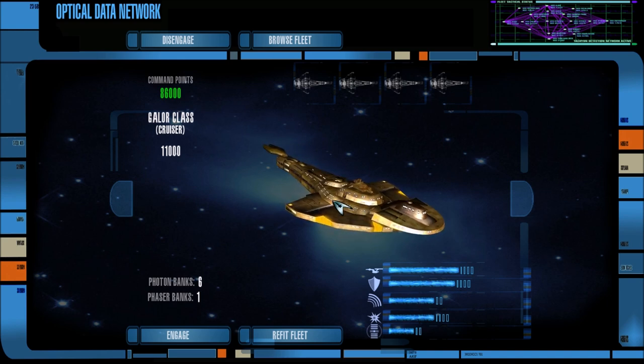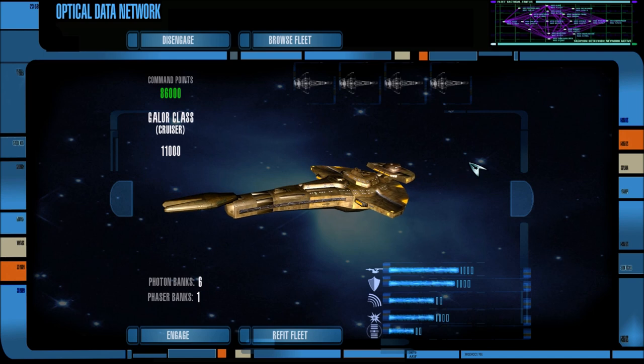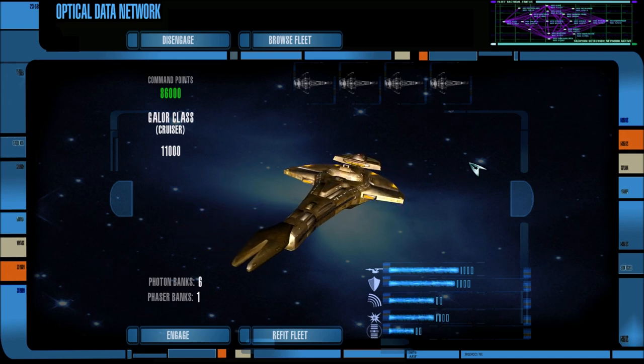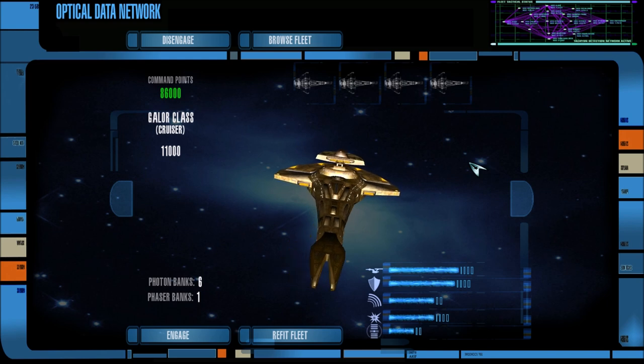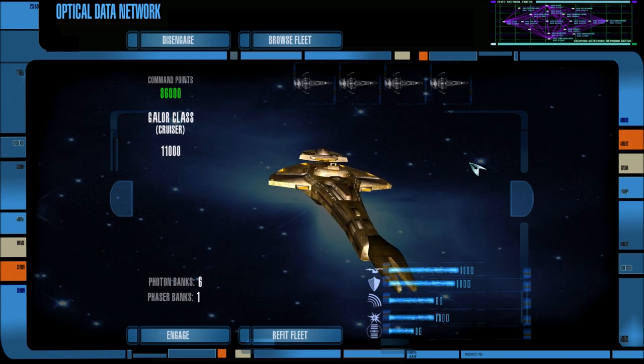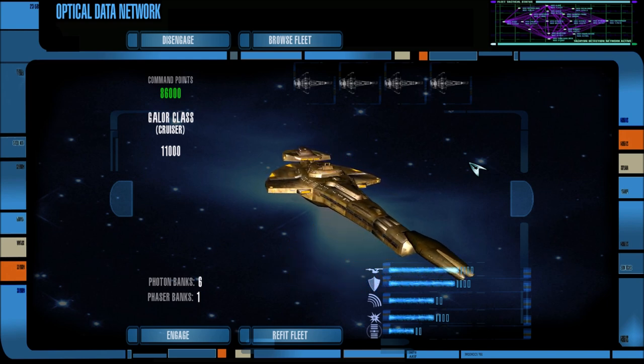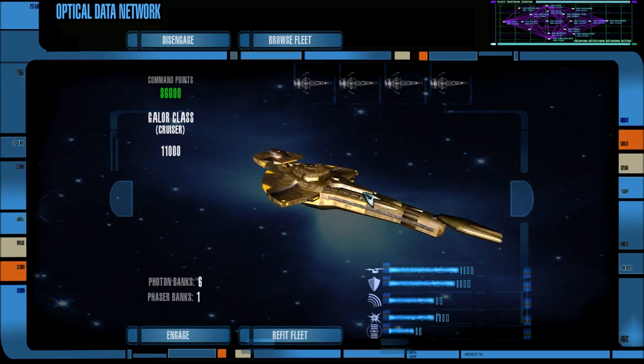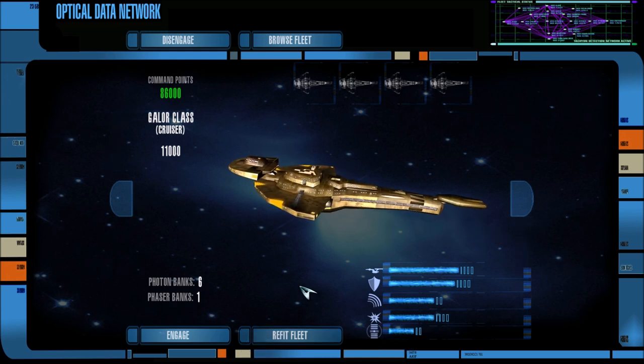This time we have a Cardassian fleet, and they have intercepted a group of assimilated vessels. No actual Borg ships here — no cubes, no spheres, no diamonds, no pyramids, no rectangles, no obelisks — but there are assimilated vessels. There are four assimilated Galaxy-class starships and two assimilated Ravenous-class 2 vessels, which we have seen in the past as being pretty decently powerful.